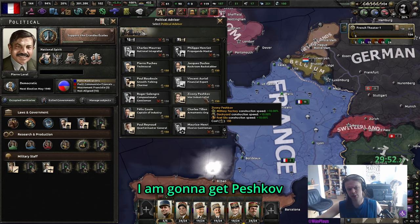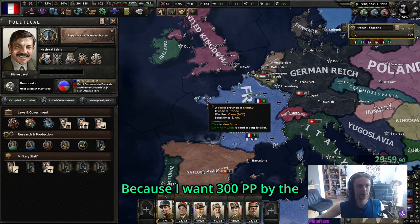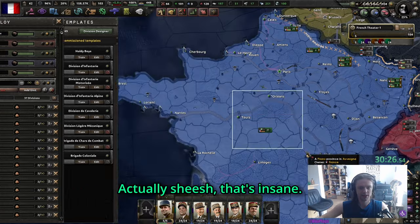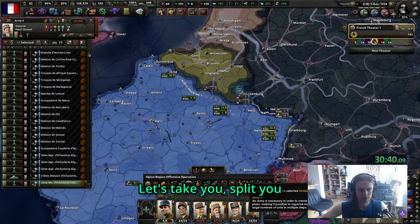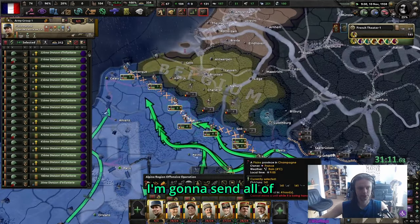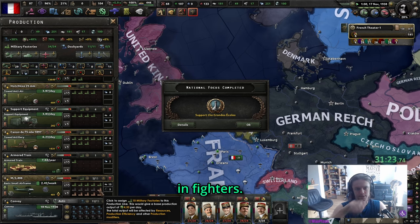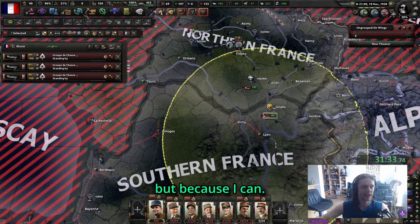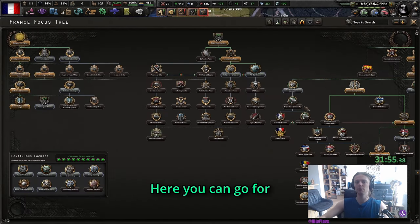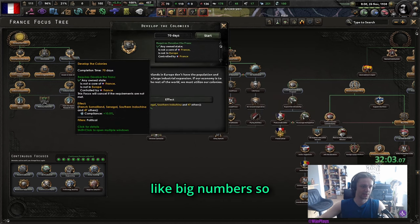I am weaker than I should be by this point. I'm going to get Peshkov but now I'm not allowed to spend any PP anymore because I want 300 PP by the start of the war for Extensive and War Economy - sheesh that's insane. Let's split up the army, get Fredenberg again, train these guys and send all of them up here. I'm going to invest in planes now - a lot of fighters, not because I want to but because I can.